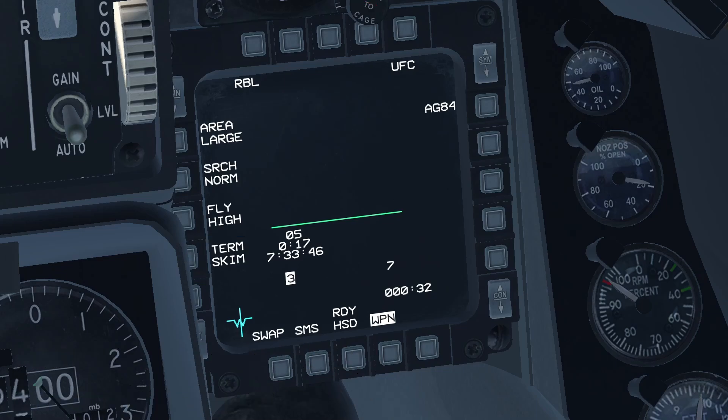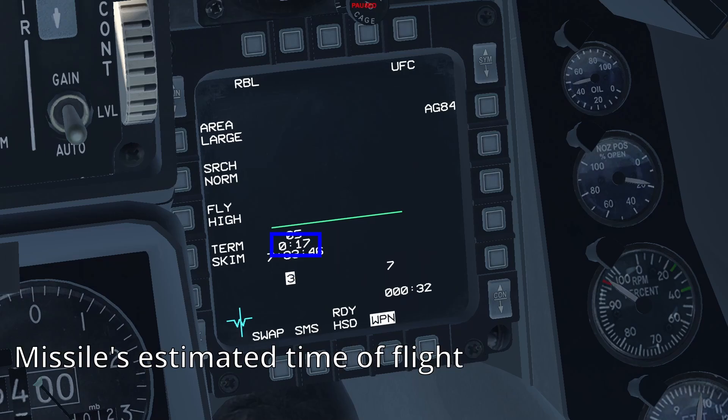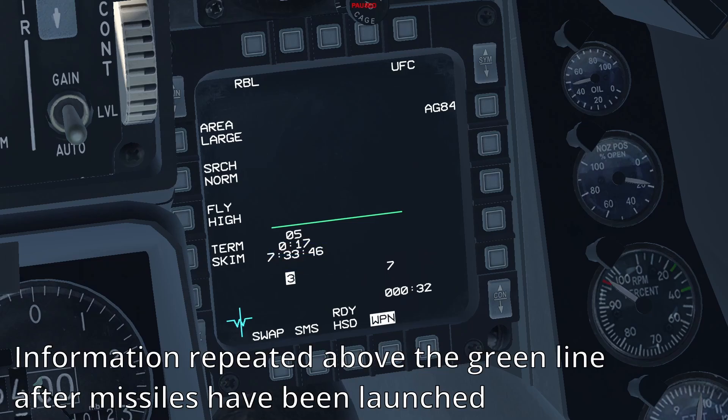At the center of the MFD, under the green line, we have the missile's pre-launch data. This consists of the selected steerpoint for the missile, the missile's estimated time of flight, and at what time it will impact the target. This information will be repeated above the green line for any missiles that have already been launched.